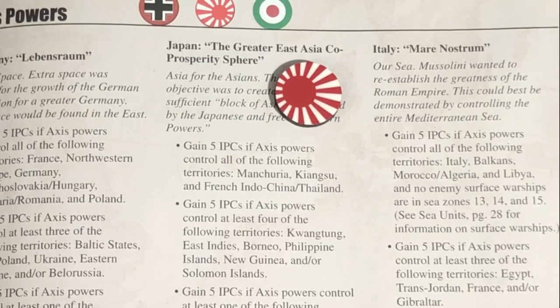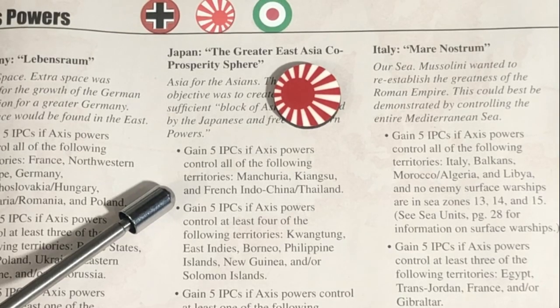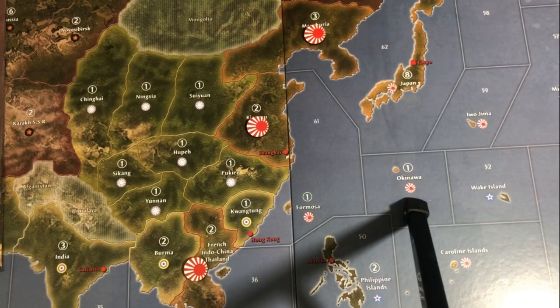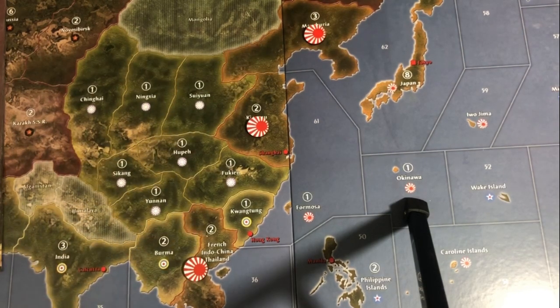Next up is Japan. Japan is incredibly easy — all three of their national objectives are cake. The first is that Japan gains 5 IPCs if Axis powers control all of the following three territories. As long as Japan retains control of the three initial territories it has on the Asian mainland, they get an extra five IPCs. This is super easy. You're going to get this every single turn as the Japanese player. If you ever don't, it's very likely you're losing the game.